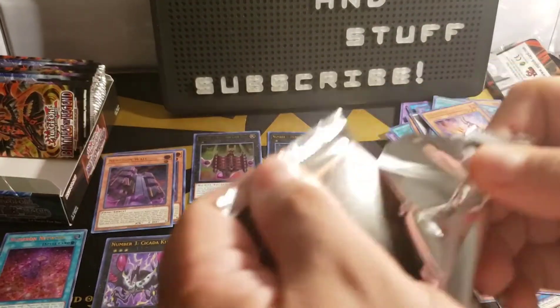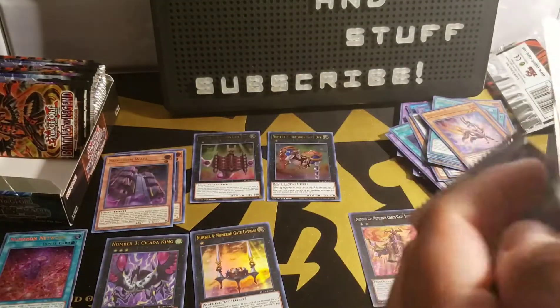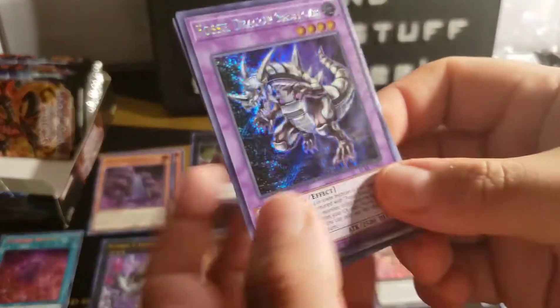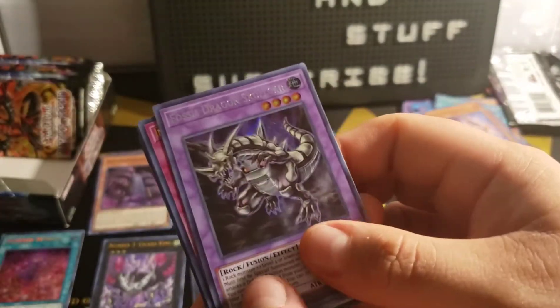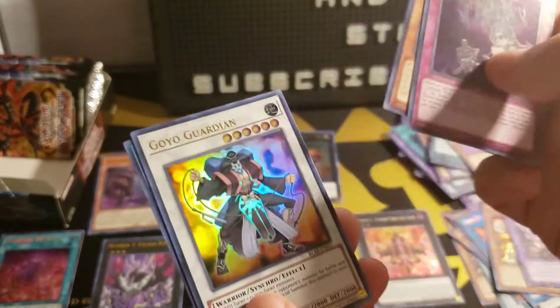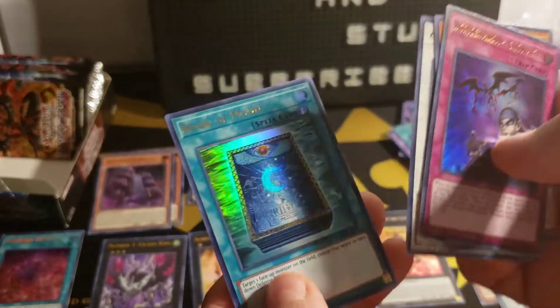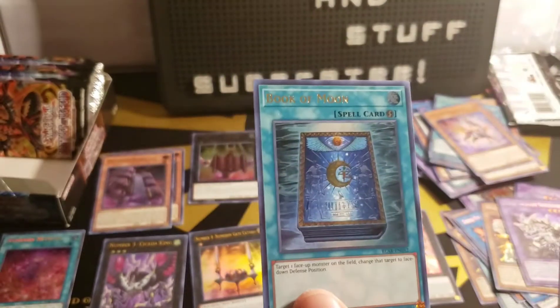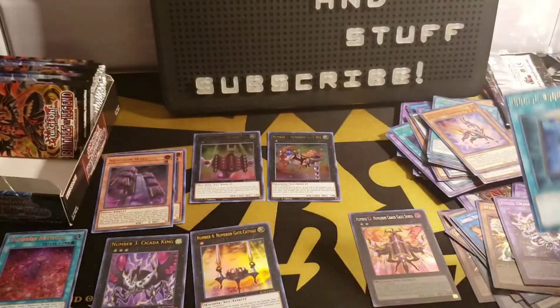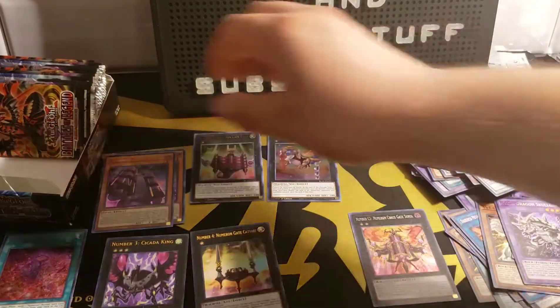Next pack — an Invocation would be nice, that's another card we want. Fossil Dragon Skullgar, Intruder Alarm Yellow Alert, Hormut Skipper, Goyo Guardian, and Book of Moon — wow, another reprint after OTS 13. That's pretty nice.